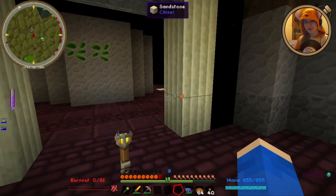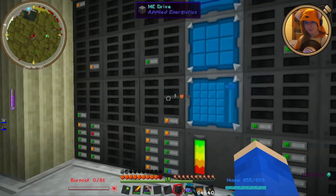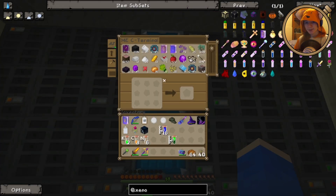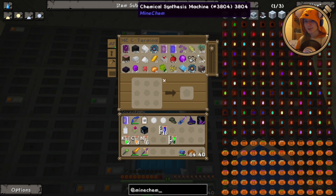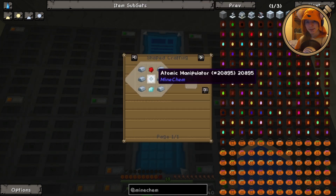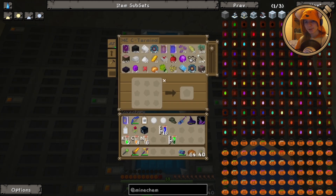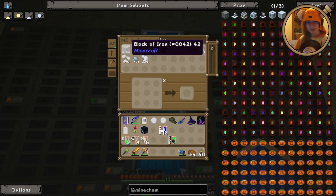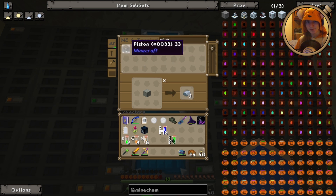Let's go make our second machine, and that will be the synthesizer. The synthesizer requires another Atomic Manipulator, which is just pistons and an iron block — iron, redstone, and a diamond. So a block of iron, which is easy because I've got some set up to maintain having a thousand iron.